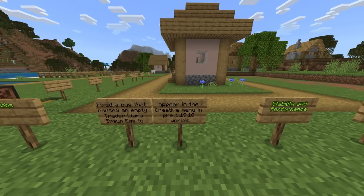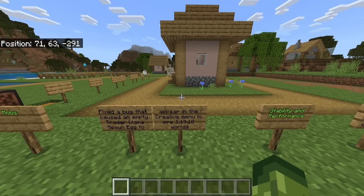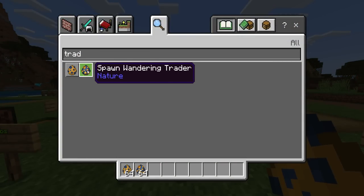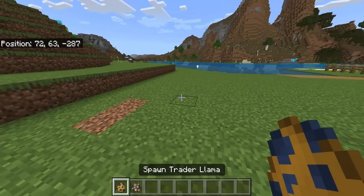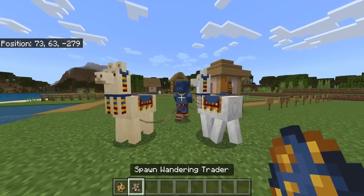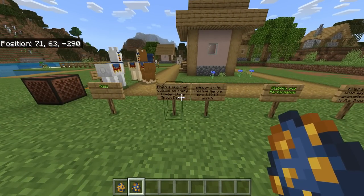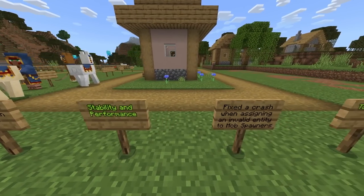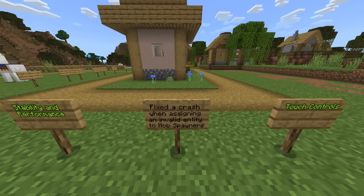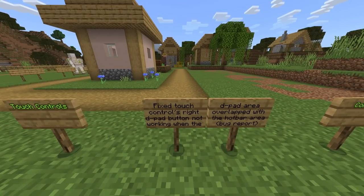Moving on to mob changes: they fixed a bug that caused an empty trader llama spawn egg to appear in the creative menu in pre-1.19.10 worlds. Now if you type 'trader' in the creative menu you get two spawn eggs — you can spawn the trader llama on its own, or spawn the wandering trader with two llamas. They also fixed a crash when assigning an invalid entity to mob spawners.